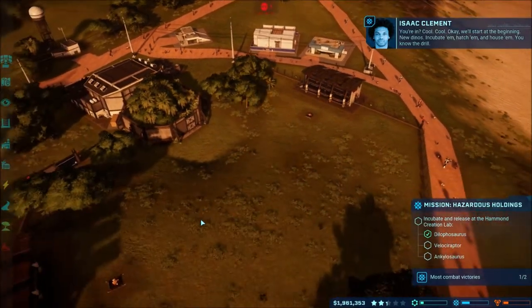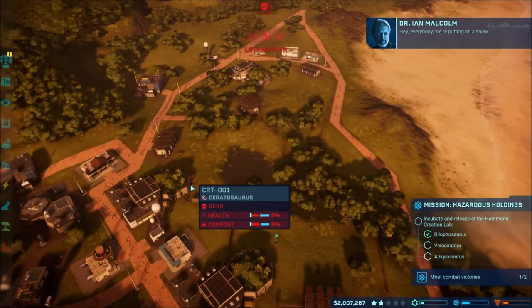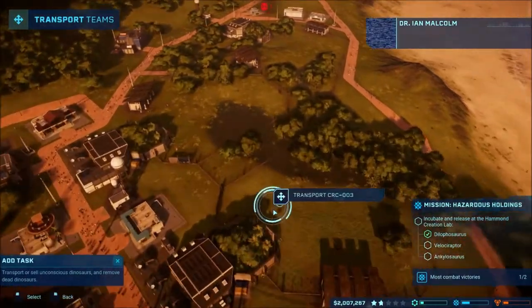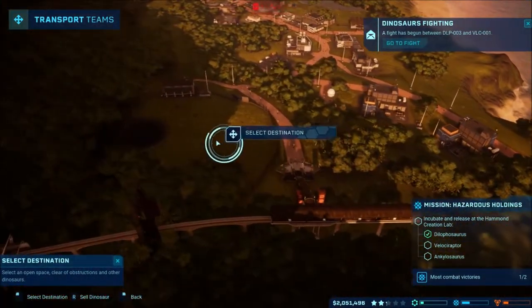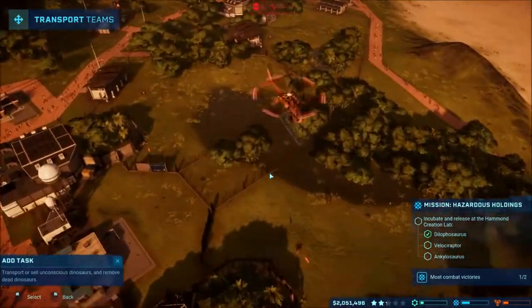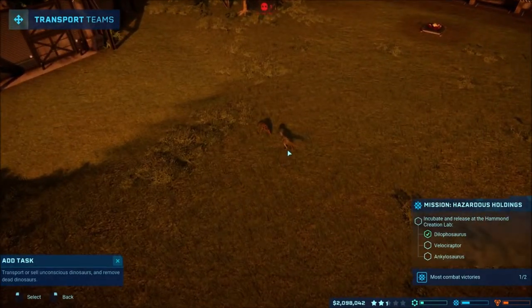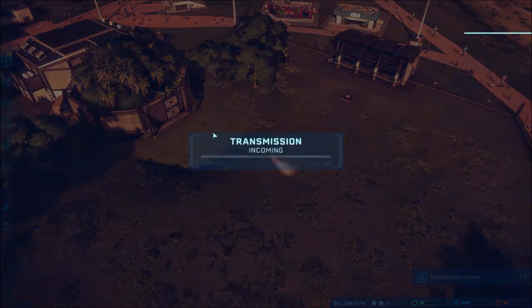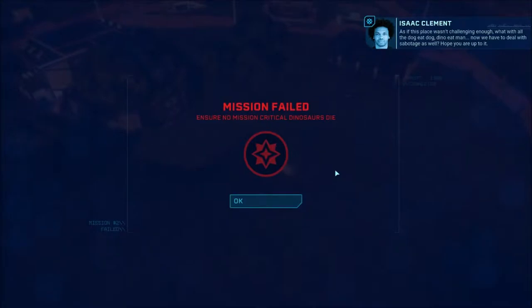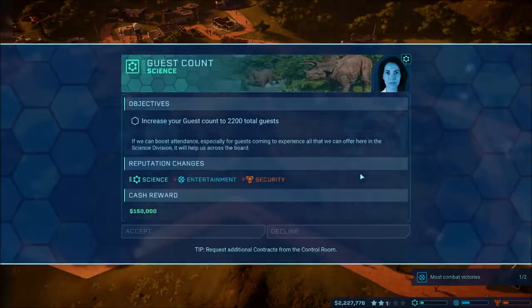Incubate them, hatch them, and house them - you know the drill. Hey everybody, we're putting on a show! It's going to be a spectacle - hundreds of millions of years in the making. Sorry, you may not survive. We'll transport this one back to its home all the way over here - collecting assets. So now we need another velociraptor, which is just what we need. Oh - because I killed it. Oopsie. Well, I did not know that'd be a thing.